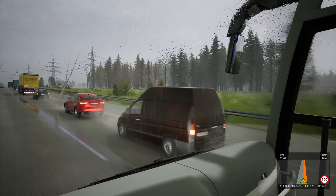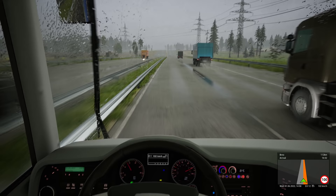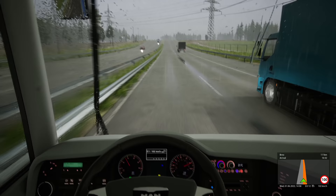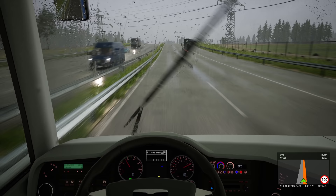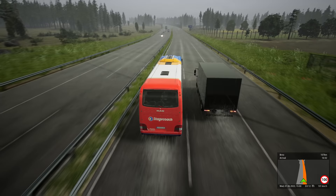Looks to be a village on the left there — of course we can't access it, which is a bit of a shame. Some nice trees on the right. The graphics on this game really... oh hang on, thunderstorm! Power lines will be coming down soon. The rain's really coming down, isn't it? Let's have a shot here.